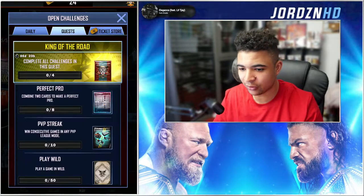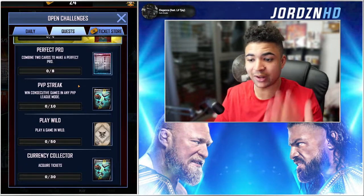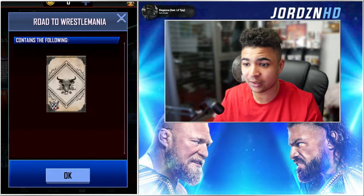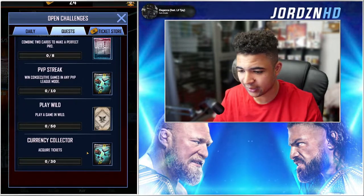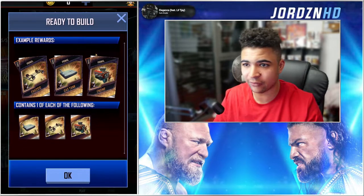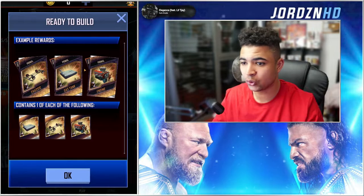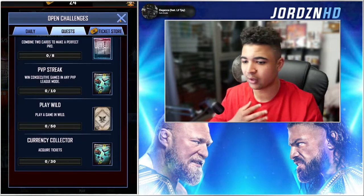PvP Street gets you more equipment for the fusions that are running out in a couple of days. Play 50 games of Wild to get an awesome card back — like the look of that card back, it looks very, very clean. And then acquire 30 tickets over the next week to get some more equipment for the fusions.